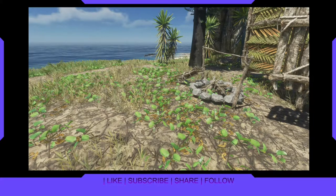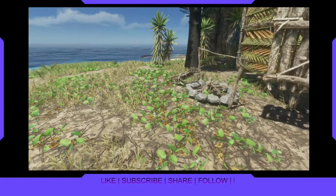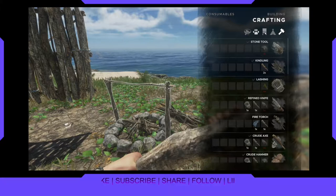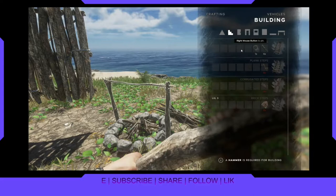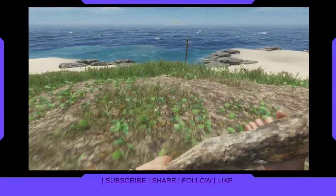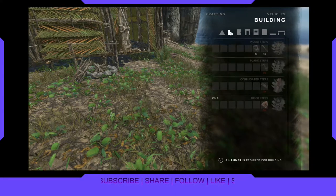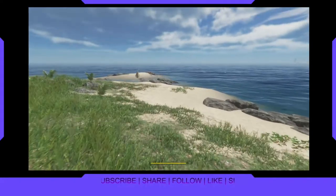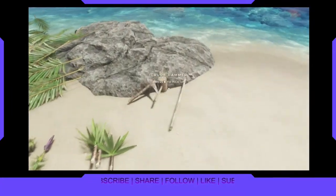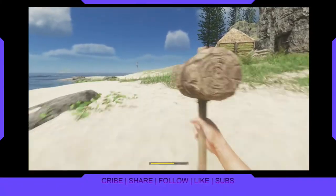Now we are going to make stairs. Building stairs — I just want to make simple stairs, four sticks. Let's grab those and then we're gonna make the stairs. Why aren't you making the stairs? I wonder if I need — I gotta get my hammer! I don't know why I keep forgetting about that. I was going over the little notes that I made and like 'don't forget the hammer,' and sure enough I forgot the hammer.